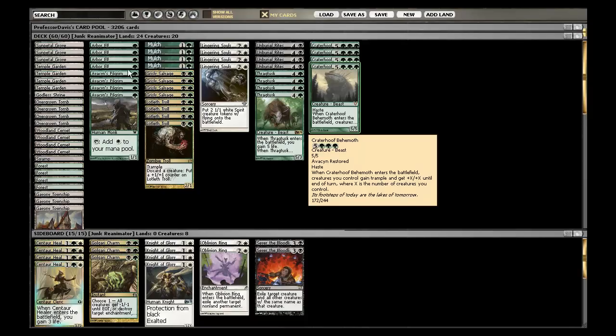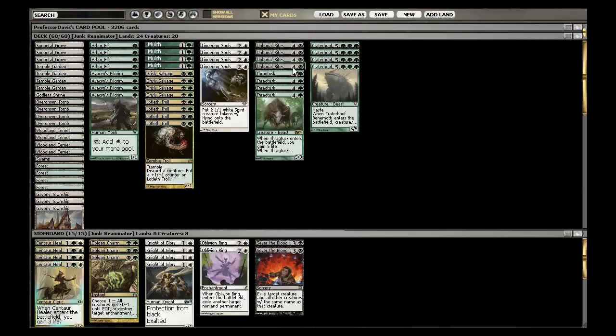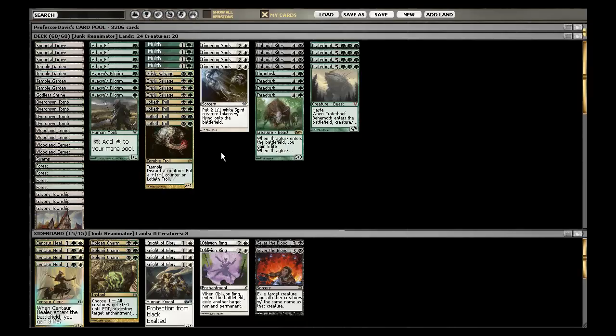You'd be surprised how often Craterhoof Behemoth is castable with the accelerators. But having him go into the graveyard or having one in hand lets you play Craterhoof early in the game, especially with the mana accelerators, and having a couple of dudes just from Lingering Souls and a mana dork is lethal. I think you only need two other creatures plus himself to make it lethal if they have a shock land, or three other creatures if they didn't.